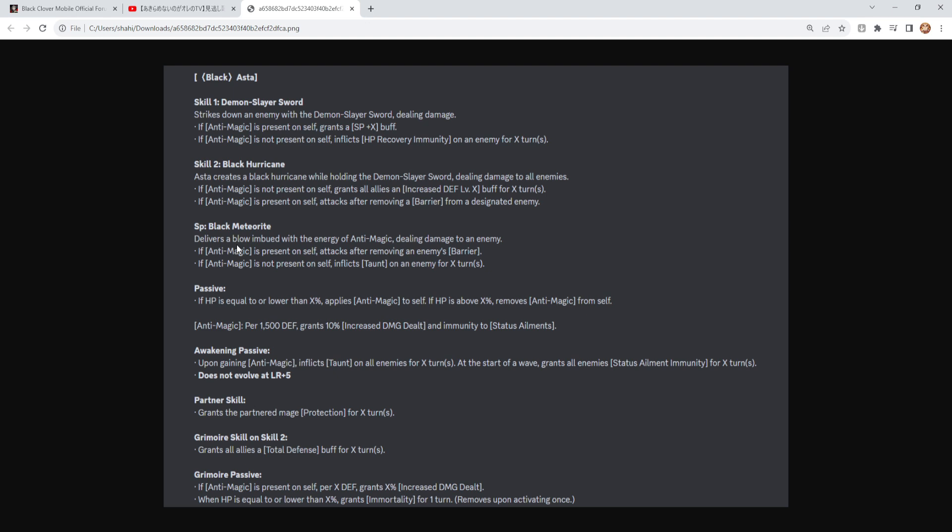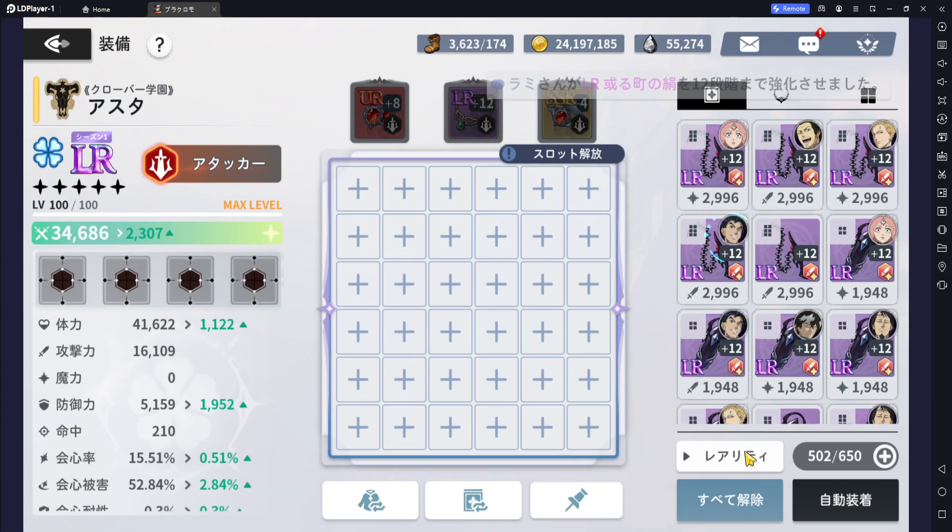If anti-magic is not present on the ultimate, you inflict taunt instead — and that's not bad either, because with high HP you pull taunt, take damage, lose HP, which then eventually leads into gaining anti-magic. It's a bit of a 50/50 situation — he needs to take damage and lose HP in order to activate anti-magic. He's like a red button: absorbing all the damage, and when things get scary, he kicks it up a gear.